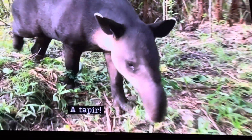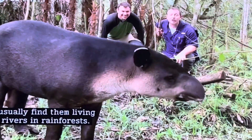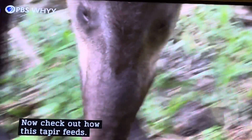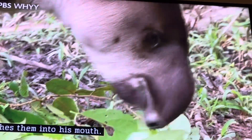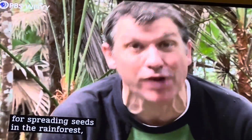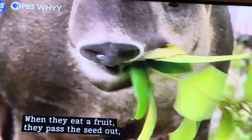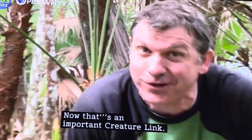A tapir! Tapirs are awesome! You usually find them living near rivers and rainforests. Check out how this tapir feeds — see that long mini trunk? That pendulous nose? He uses that mini trunk to pick up leaves and push them into his mouth! A tapir eats a lot of leaves — it's the biggest herbivore in this rainforest! Tapirs are also really important for spreading seeds in the rainforest, just like spider monkeys do! When they eat a fruit, they pass the seed out along with a mound of fertilizer, and new plants can grow! Now that's an important creature link!